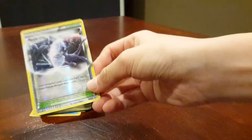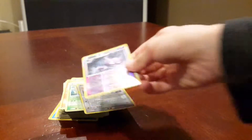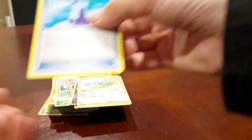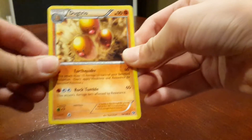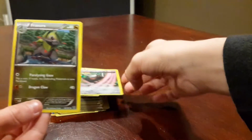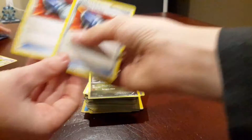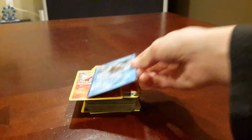A Battle City. Trapinch. Jumpluff. Altaria. Haunter. Vibrava. A Potion. Tauros. Dugtrio. Full Art Excadrill — actually, that's my favorite, pretty cool. Pokemon Catchers. Camerupt again. Darmanitan. Relicanth. Hypno. Psychic's Third Eye.